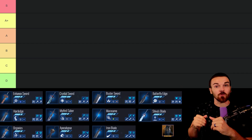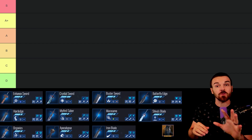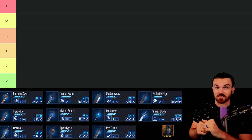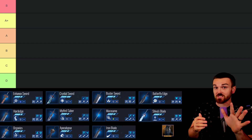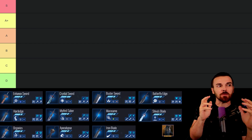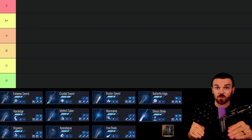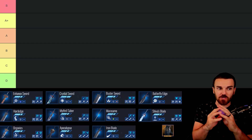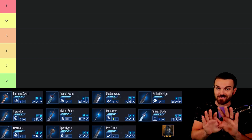This is our tier list that we're going to be working with. This is my own opinion — some of you are going to have different opinions, and that is okay. The criteria: I'm going to consider all weapons to be level 90 with no overboosts. I'm not going to be taking any team comps into consideration. I'm considering each weapon purely in a vacuum, just in correlation to all the other weapons.